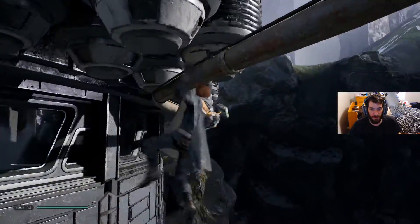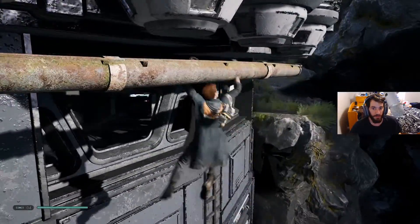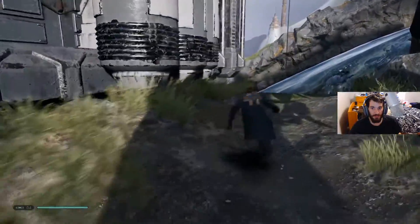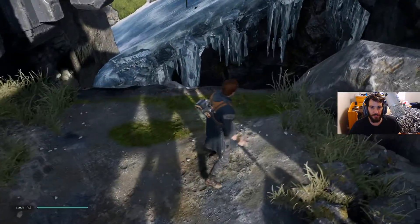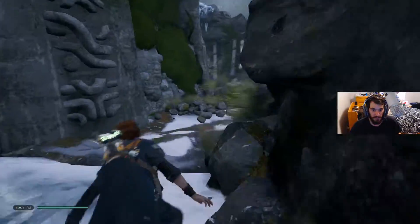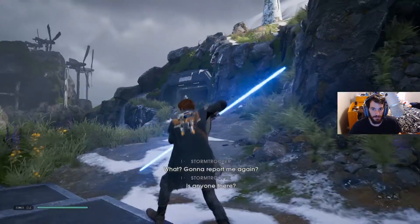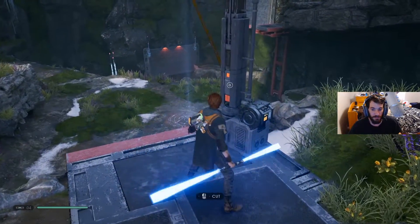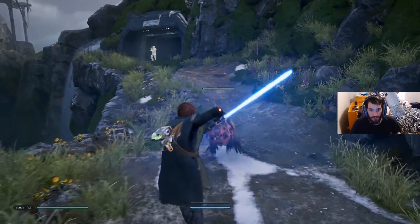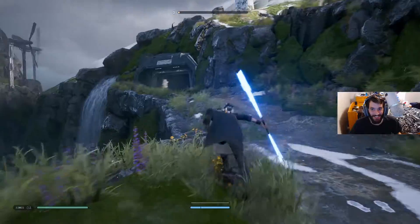I'm gonna have to drop down and do this. There's a chest in there I see. There's a window though, so it's inside the building. We'll get that in a second — I'm sure we'll make our way in there. We have a rope here, this looks fun. Alright here we go. Cut — oh, shortcut baby! Nice, let's get that. Oh that was too good.